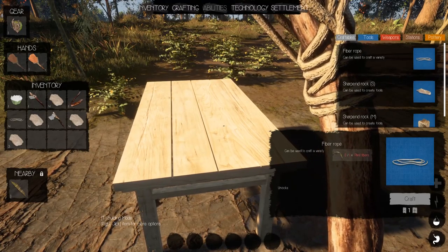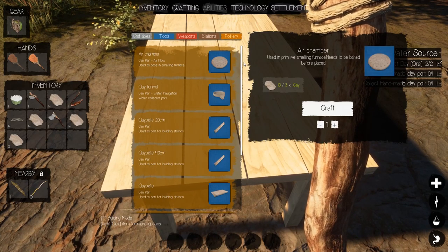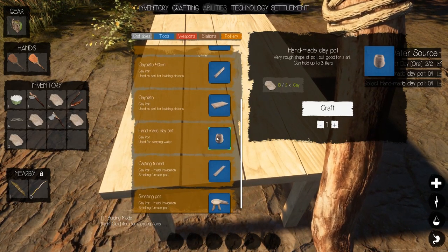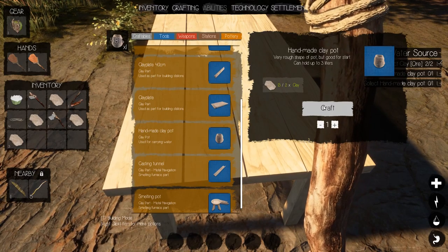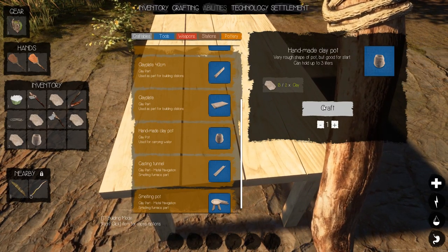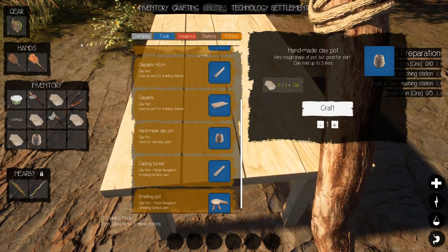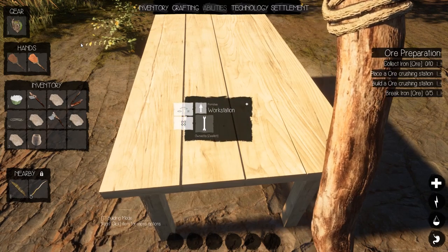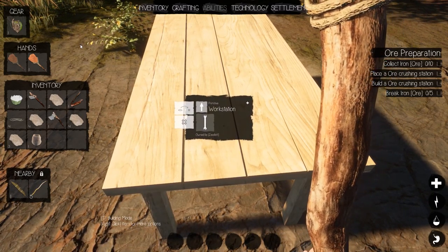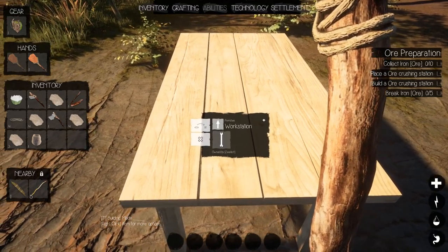Okay, so we need to make this pot. Clay pot — so pottery, handmade clay pot — we're going to craft that. Boom, and it completed that. Okay, good.